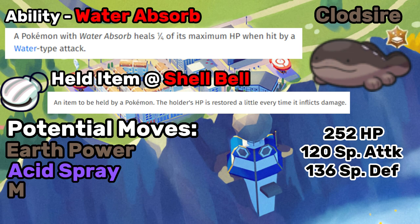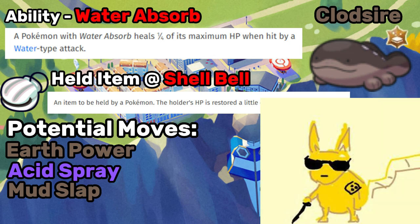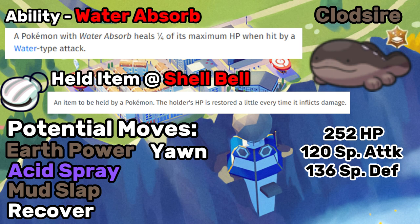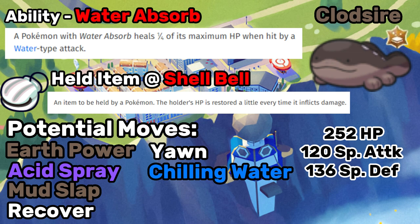In the third slot, we're going with Mud Slap to get accuracy debuffs on Pikachu every turn. If Rain Dance isn't up and it's trying to shoot off Thunders, which are already only 70% accurate, and you keep lowering its accuracy, it's going to find it really hard to hit you with anything — especially if it also has Iron Tail, which has only 75% accuracy. For the fourth slot, there's not really a right or wrong answer. You could opt for Recover for HP recovery, though that is an Egg move. You could opt for Yawn to put Pikachu to sleep, or Chilling Water just in case Pikachu is a mixed attacker hitting you with physical moves. I'd probably opt for Recover so that if you run out of heal cheers, you can keep battling.